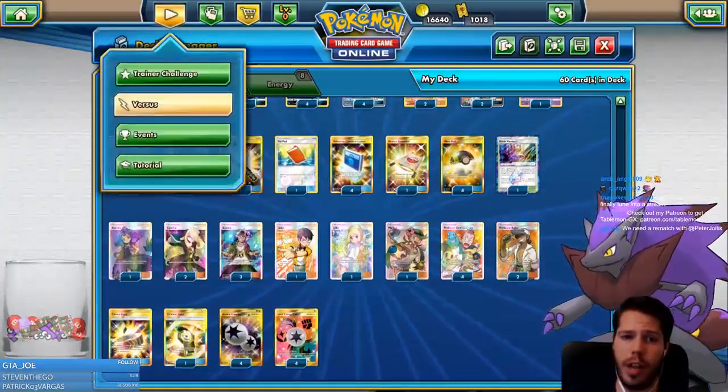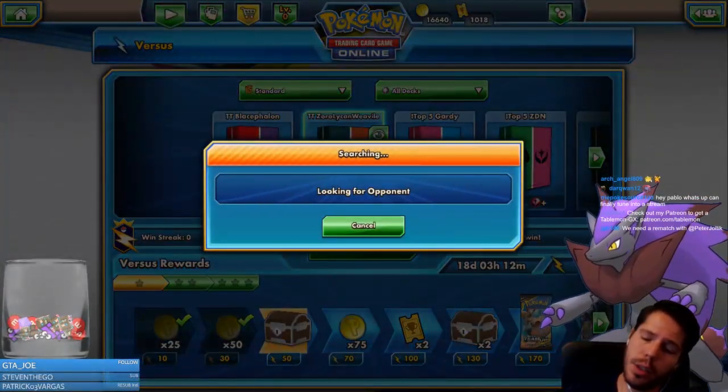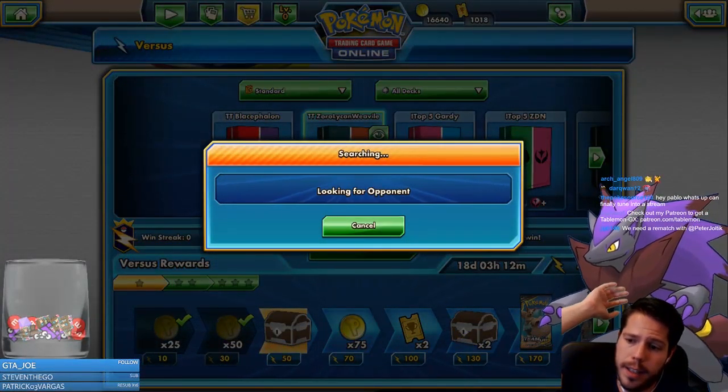Four Double Colorless Energies, four Unit Energies — and let's jump into the ladder and see what we can do with this deck.